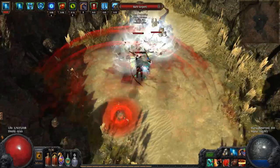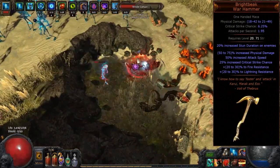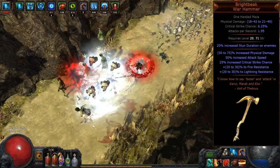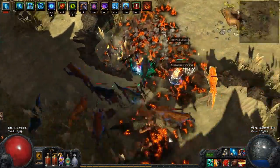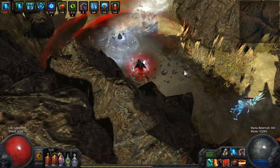In 1.3 there was pretty much only one weapon that Southpaw really had access to, and that was the Bright Beak unique mace. This weapon is fairly budget and gives a nice chunk of elemental resistances, so it's essentially a fancy shield. When starting out your Southpaw Reeve Ranger you can begin with this, or really any axe or mace with some resistances on it. Now in patch 2.0 we have three new weapons that are far stronger to Southpaw with.